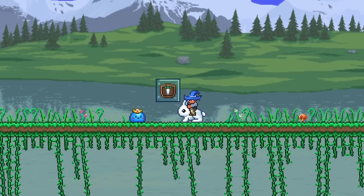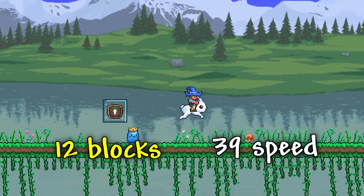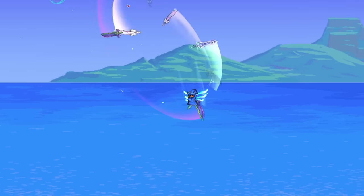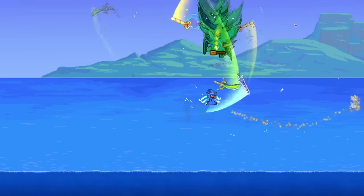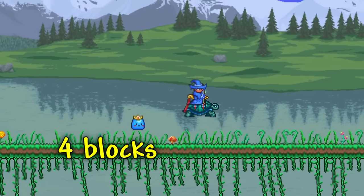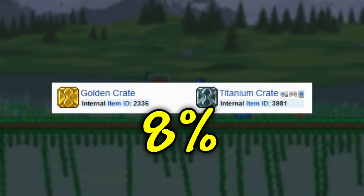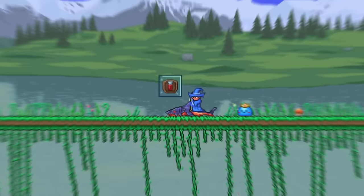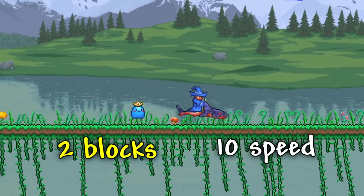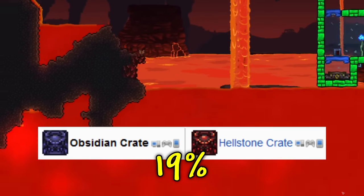After that, we have the Bunny Mount, which can jump up to 12 blocks high, reach a max speed of 39, will cancel all fall damage, and is the reward you get from the Angler after finishing the fifth Fishing Quest. Speaking of fishing, there are two different mounts you can only get from Fishing Crates: the Turtle Mount, which can jump up to 4 blocks high, reach a max speed of 10 on land and 36 underwater, with an 8% chance to drop from Golden and Titanium Crates; and the Lava Shark, which can jump up to 2 blocks, reach a max speed of 10 on land and 73 while in lava, with a 19% chance to drop from Obsidian and Hellstone Crates.